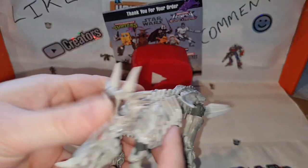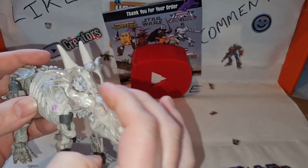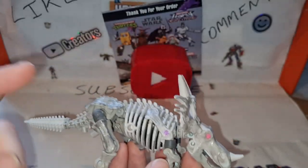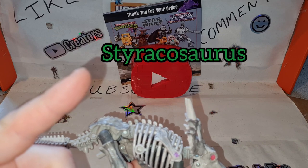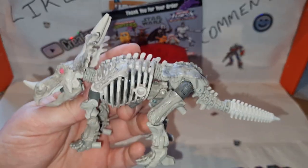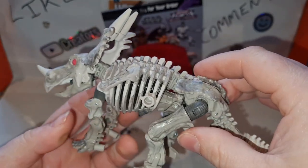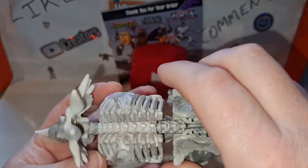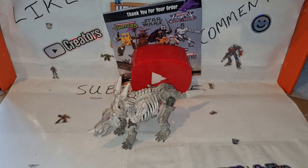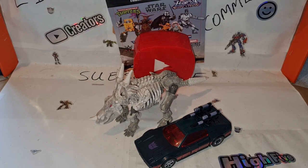Here it is. It's not a triceratops because it should have the horns out here if it is. It's one of those things - I'll need to do research after this - but it's a dinosaur with a big horn and a tail, and it just looks like something out of Night at the Museum. Size comparison, basically Wild Rider, so it's a reasonable deluxe - pretty reasonable.